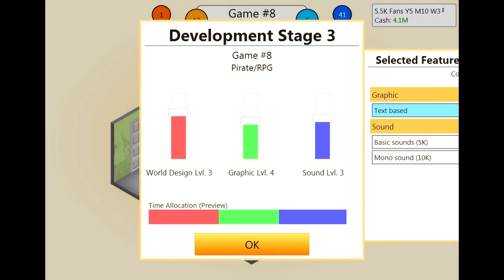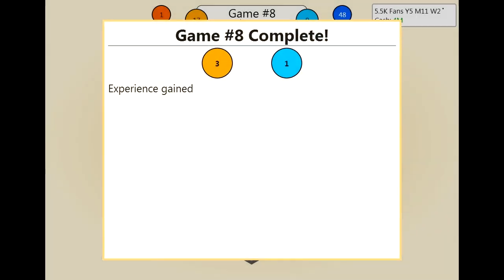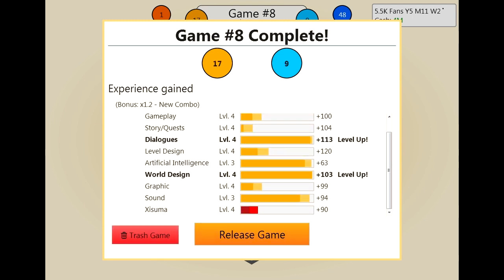37 was the number we were going to get, but with this extra combination it looks like we are going to get a lot more than that. We've gotten almost 21 points from that — that is awesome. The combo helped again. Dialogues and world design has been leveled up. Let's trash that game.